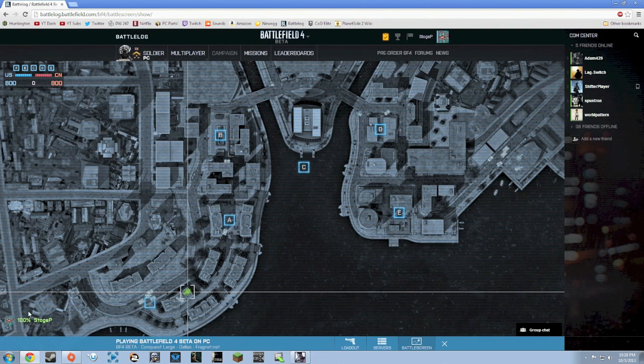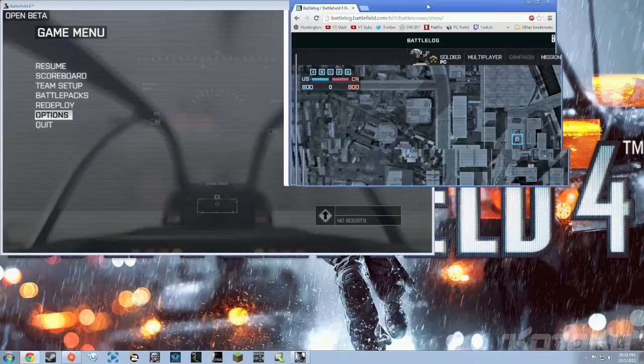Over on the bottom left it will show your whole squad, so if you have five people in your squad they'll all be listed there, and it shows everyone's individual health at any given time. There are a lot of really neat features with this. If you have something like an iPad or iPhone you can even get it on that, but for me running dual screens on PC it's really awesome.